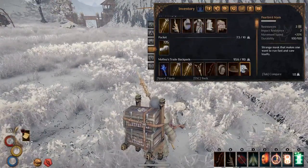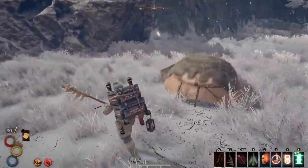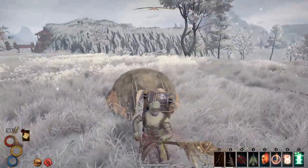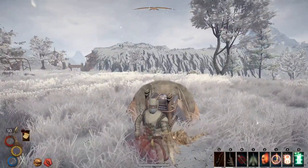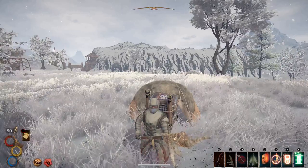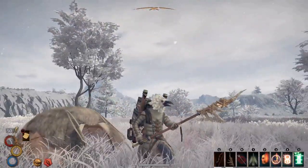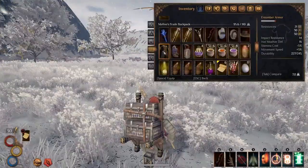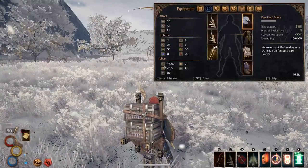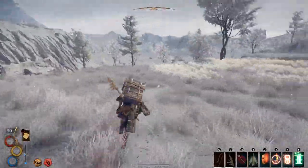Do I think this technique actually increases the spawn chance? No, I don't. But I do think you don't have to go out and hunt down your pearl birds — they come to you. So would I recommend this? Yes, absolutely 100%. I would recommend using this technique because it brings the pearl birds to you. You do have to watch out for bandits, but if you're prepared you should be fine. With my entomor armor and my master trader boots, it's saying I'm at 32% faster movement speed than before. Not the fastest I can be, but pretty darn fast.